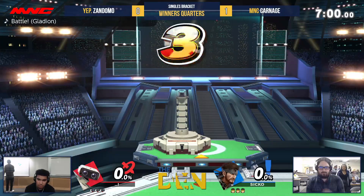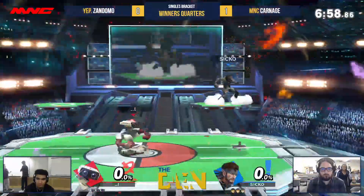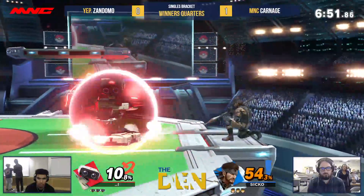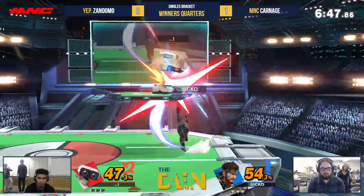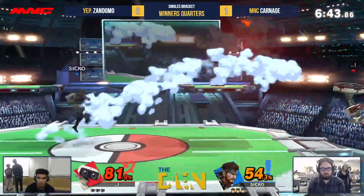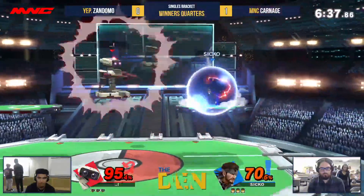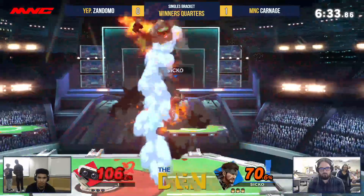Alright, here we go — Game 2. We shall see if Carnage is adapting to the situation. Yeah, we're already at 54% in 10 seconds. Gets the roll into the up-tilt, that gets the 81 right here. He's just keeping the pressure on right here but the gyro is able to push him back — he rolls back into the gyro. God, I hate that gyro.